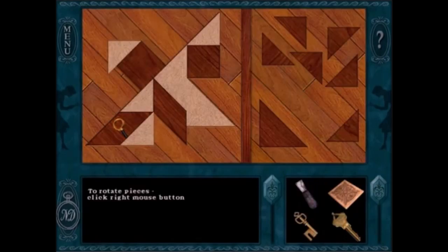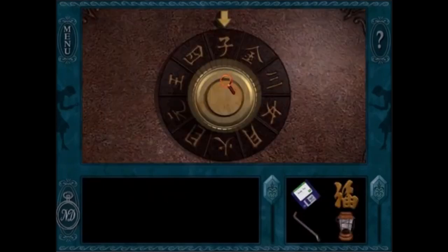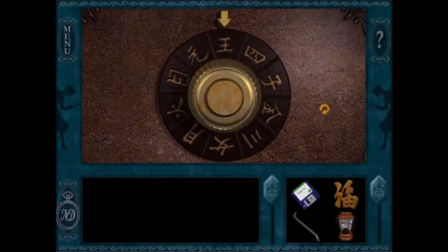I don't like the tile puzzle in Message in a Haunted Mansion because it's too picky, but I think my least favorite is the Chinese Symbols puzzle, because if you have not been drawing down every single symbol throughout the entire game, you're going to get stuck and have to go through the entire house again just to find those symbols.